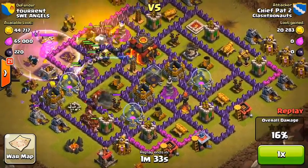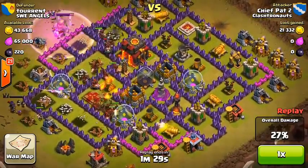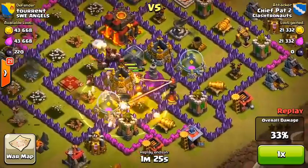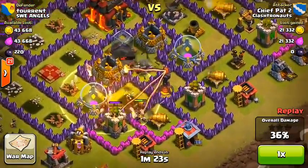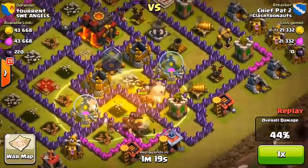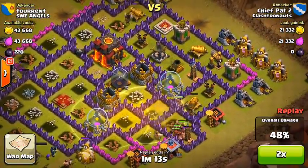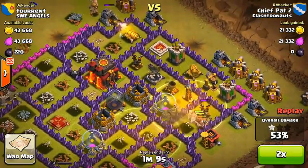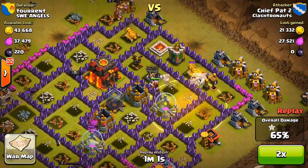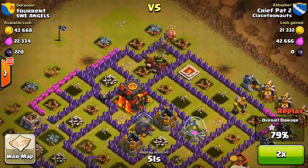I went ahead and baited out his king, his queen, his clan castle troops, and took care of those guys extremely easily — I honestly didn't even have to drop my king or my queen. Then I just dropped my hogs and they're tearing apart the base. There was one multi-targeted inferno tower, and that's why you usually don't attack town hall 10s with the hog rider strategy, because it takes care of at least like 5 hogs. I lost a couple of hogs right there, but after that went down it was pretty much smooth sailing — taking care of the mortar, the expo, and the cannon — and it was another 3 star raid.